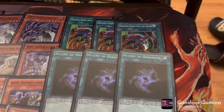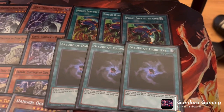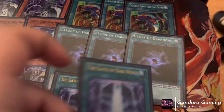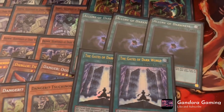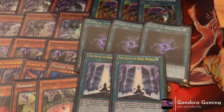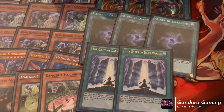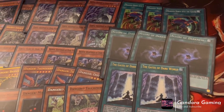Allure of Darkness is also a must-run at three — it lets you draw two every turn, which is fantastic. We're also playing two copies of Gates of the Dark World, not three, because drawing multiple copies is awkward. It does have a soft once-per-turn, so you can activate two copies in a row, which is insane — but flooding your hand with field spells is bad since this deck wants to see mostly monsters.